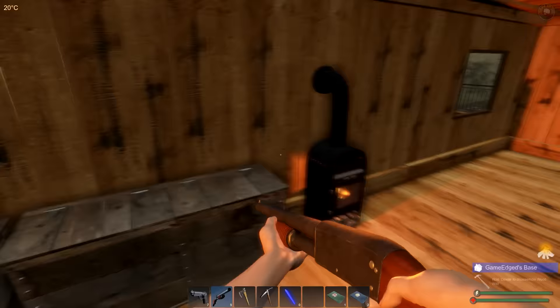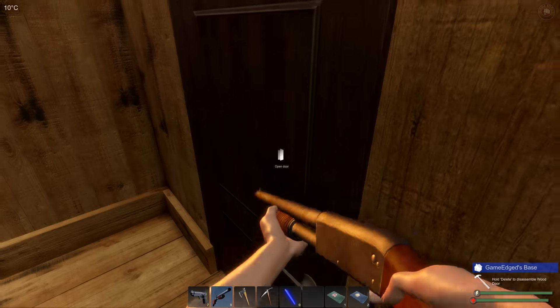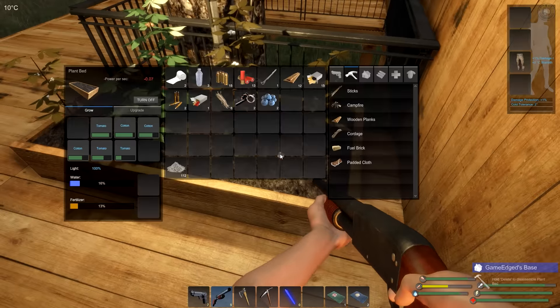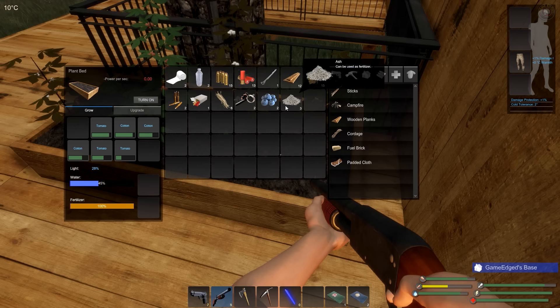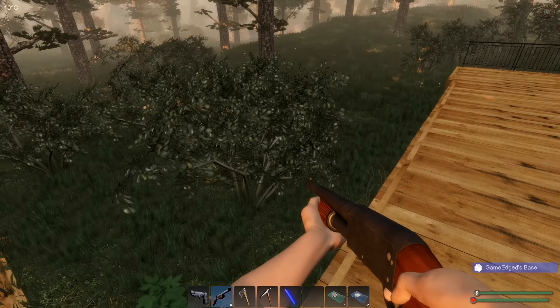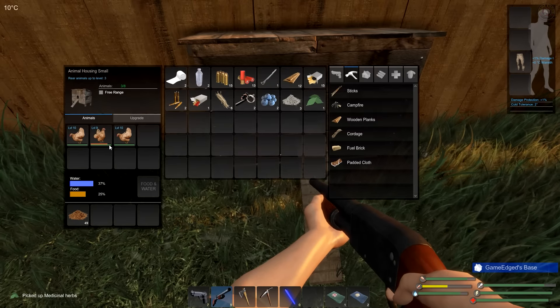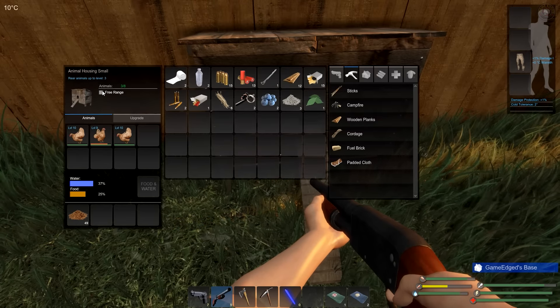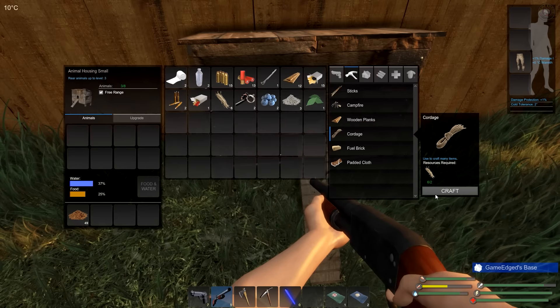Let's extinguish the fire right away and not waste anything we don't have to. The garden is doing well. Water is running low, so we need to keep an eye on that. We only have three fertilizer left. The animals are free range — we have two at ten — and free range costs less resources.